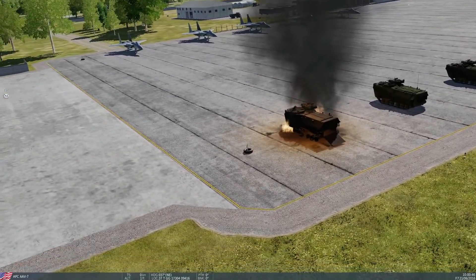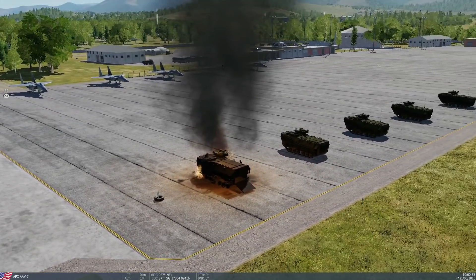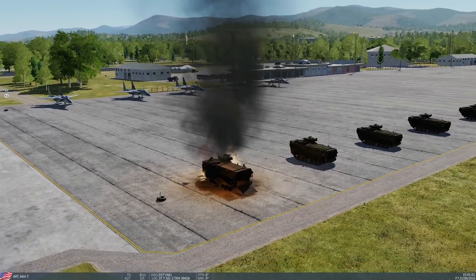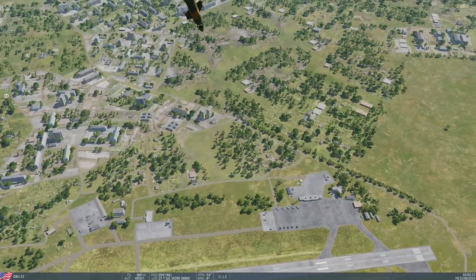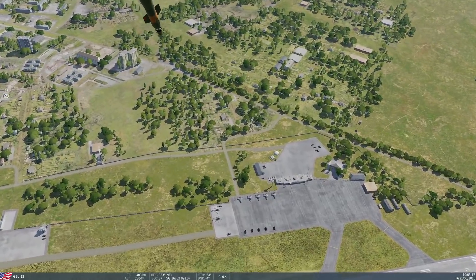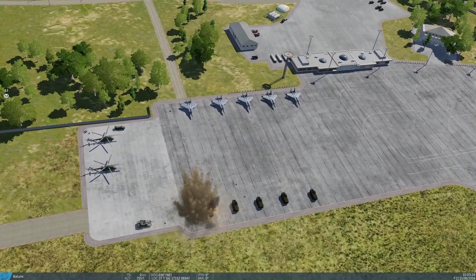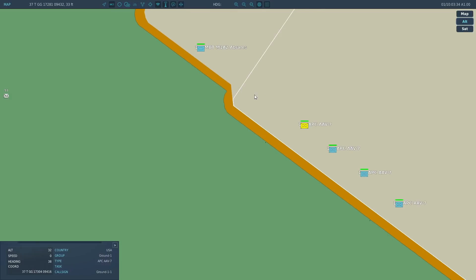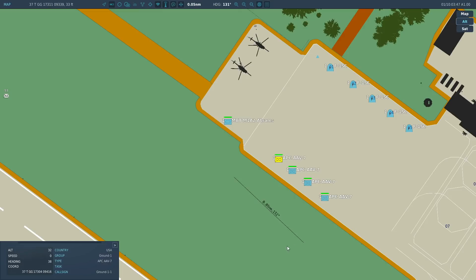Next, RC is going to drop a GBU-12, first of all on that tire there, to see if the splash damage goes through. We're going to use a laser-guided variant for maximum accuracy — accurate to within about two feet. That's so accurate, it's unbelievable. Well, that's interesting — it didn't do any damage to the next one, which was right next to it. It needs to be on top of it. We'll go and do one to the aeroplanes because aeroplanes will take damage from miles away.